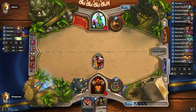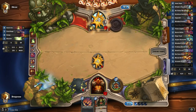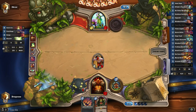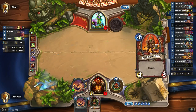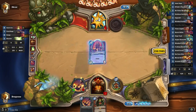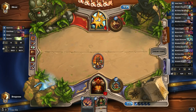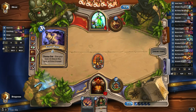Just got two mana to work with, which will probably just be Hero Power. Trying to think what would be really good for me right now — maybe one of my charges. This will make it harder for him, because even with Hero Power, War Axe still threatens lethal. So he either needs to Armor Up, which is what he's probably going to go with.